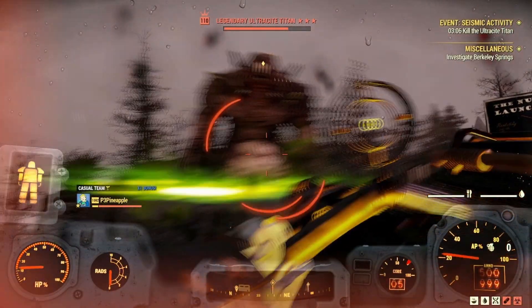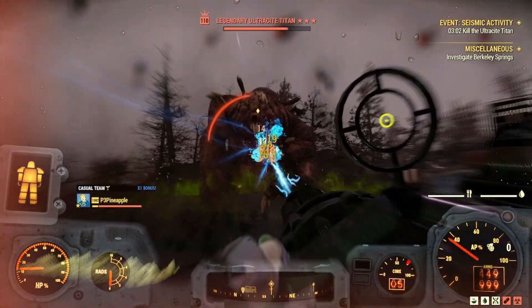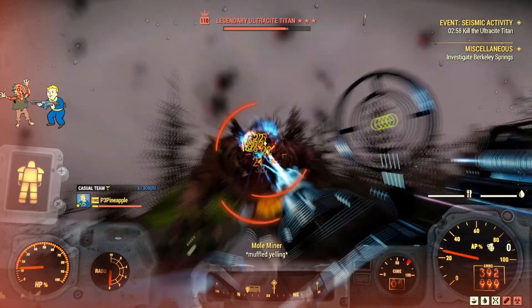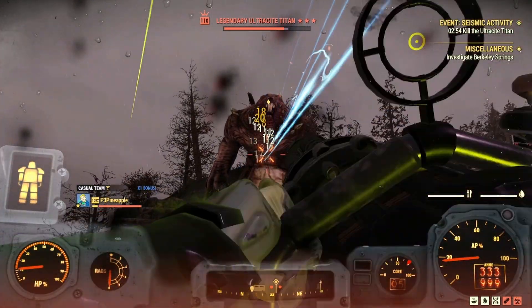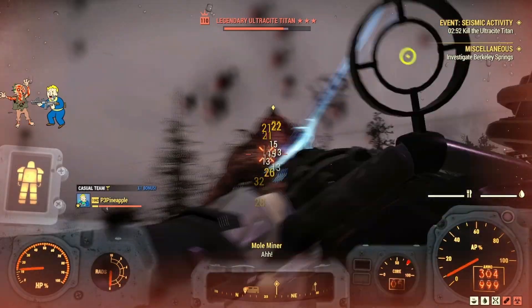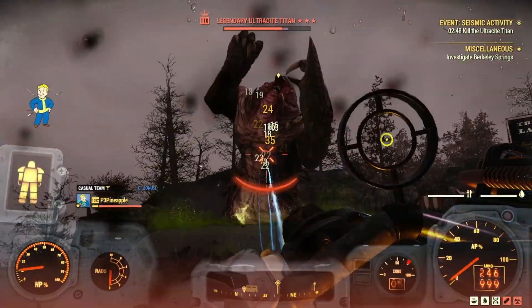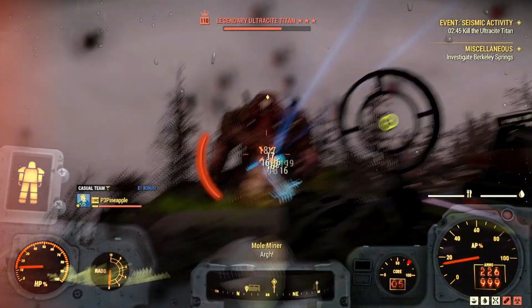So if you haven't seen already, I posted a video last week which you can find here at the top right-hand corner of the screen, showcasing my solo run against the new world boss introduced with the Nuka World on Tour update, the Ultrasight Titan, and also the footage you're actually currently seeing here on screen. The main points I wanted to emphasize was the ability to show that it is possible to solo the new world boss, but also to showcase the tankiness and power of this build.